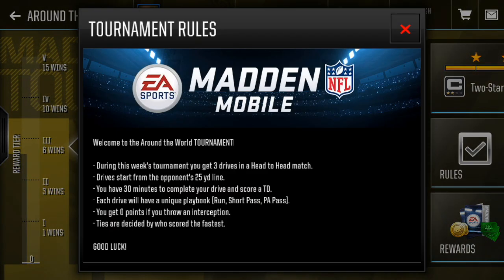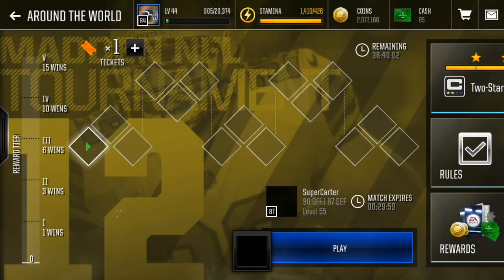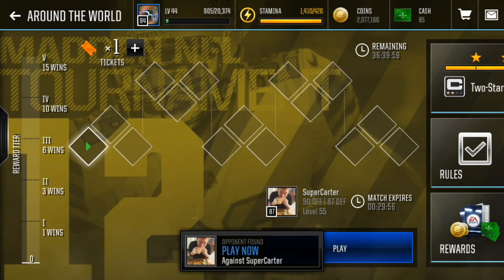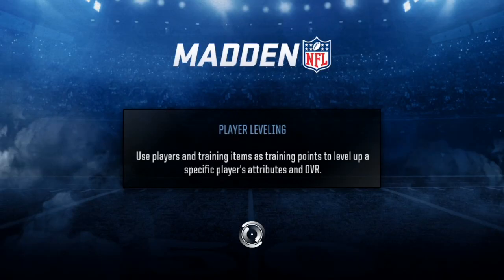Let's go over the rules. This week's tournament you get three drives in a head-to-head match — the drive starts from the opponent's 25 yard line. You have 30 minutes to complete your drive and score a touchdown. Each drive will have a unique playbook: run, short pass, and PA pass. You get zero points if you throw an interception, and ties are decided by who scores the fastest. I think this is gonna be really fun. I believe we start with run, then short, then PA pass — though short and PA pass may be flipped.